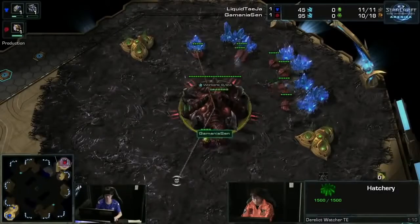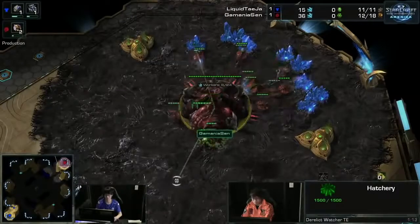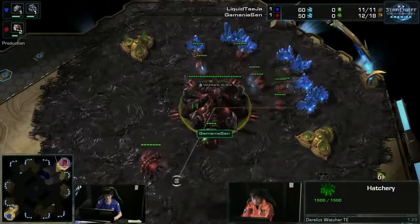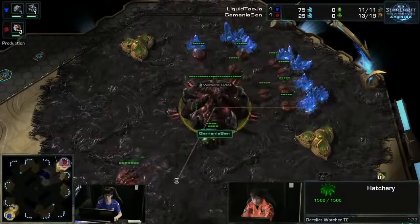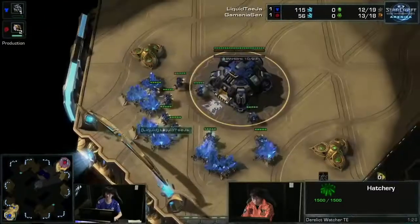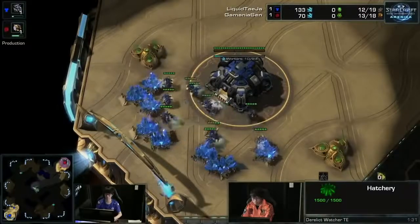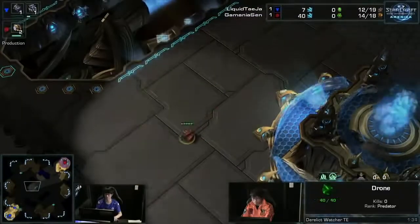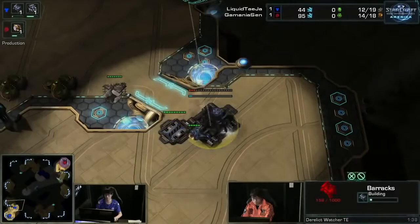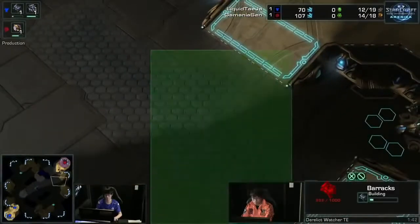On Derelict Watcher — as we were saying, it's good for Zerg in the beginning and mid-stages, not so great at the late stages. The map is so wide open in front of the third base and natural, which makes it difficult for Terran to do a push against Sen's third and natural. Same dynamic as Frost — it's just so open.